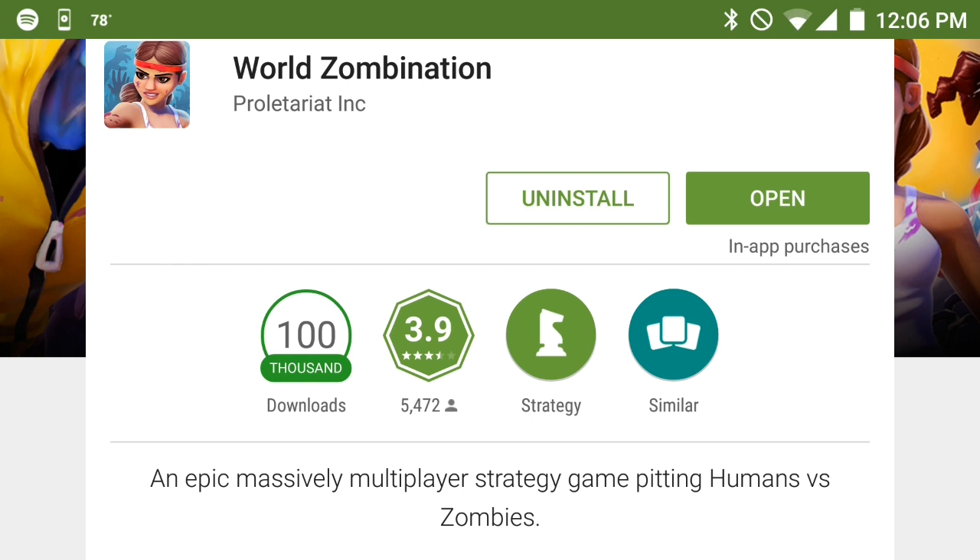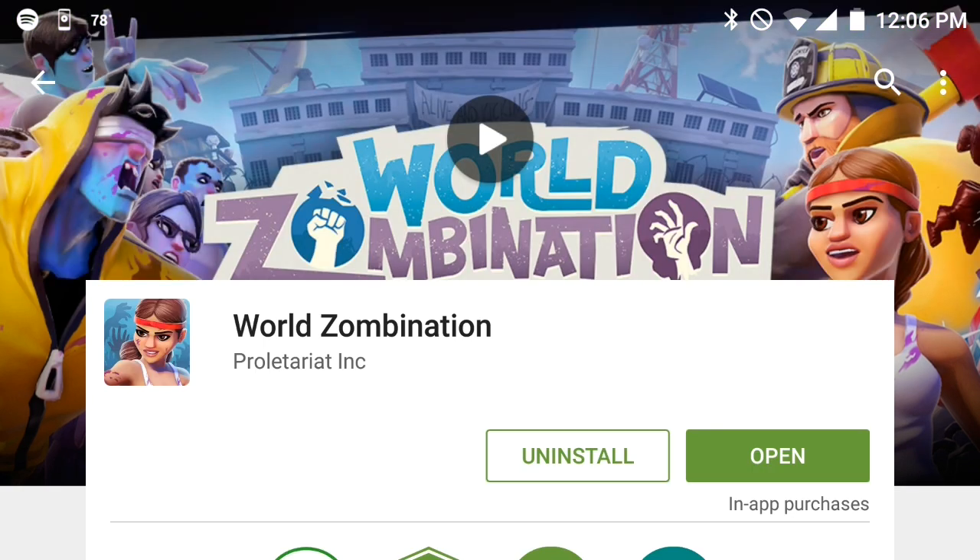The lower ratings are just because some people are experiencing crashes, but other than that it's pretty solid. We are officially on Android, so that's pretty exciting. If you want to go ahead and download and you're on an Android device, go ahead and search Worldzomination on the Play Store and you will be brought to it fairly quickly.